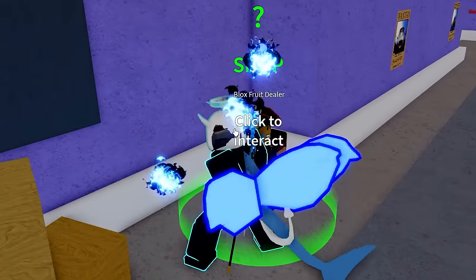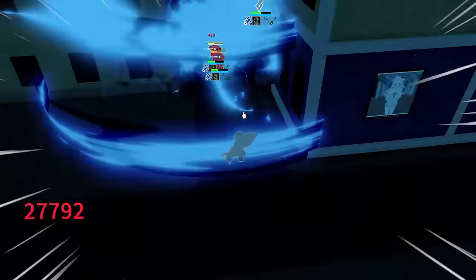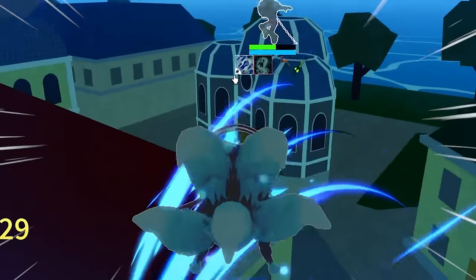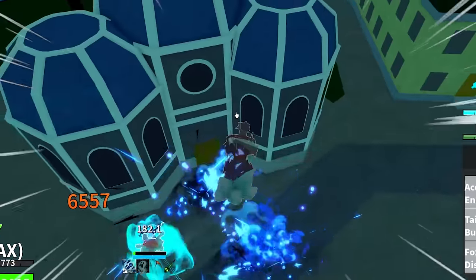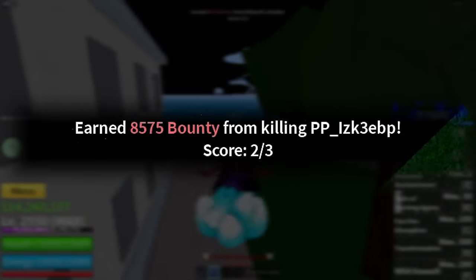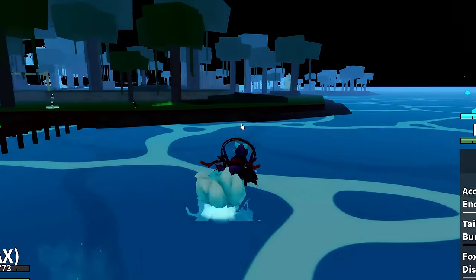Wait, did bro just turn on his PvP again? Did he not learn from the first time? All right, let's go ahead and clap bro real quick. Let's transform into a full kitsune — now he's in trouble. We're gonna kill his clones from the ghost fruit and try to destroy bro. Let's use the X ability — we missed it, but it doesn't matter, bro's just gonna burn to death. There we go, 8.5 thousand bounty again.